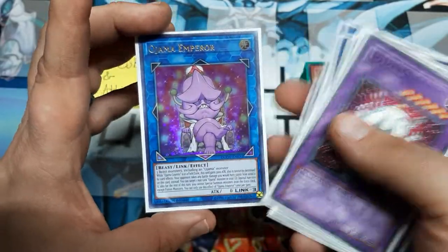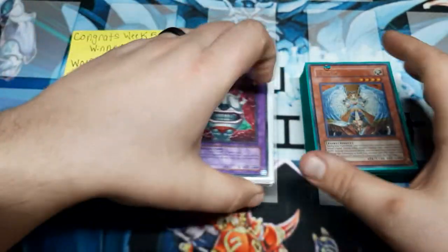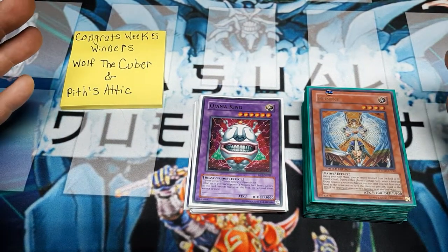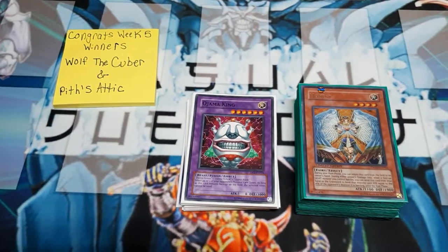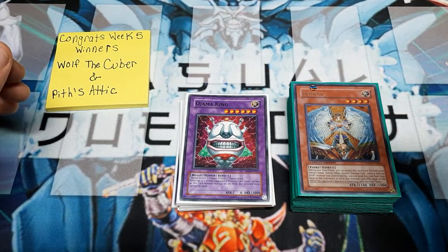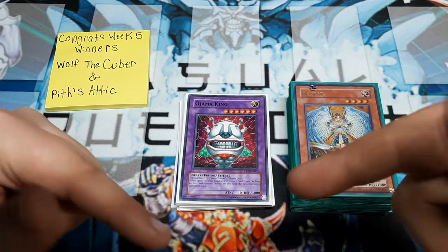And it wouldn't be Ojamas if we didn't also throw in Emperor as their Link. If you guys were here just for a deck list, thank you guys for watching. I really appreciate that. If this helps you and this is fun content for you, please consider hitting the subscribe button. Definitely go tell your friends. For everybody else, let's go back through this and talk some of the strategy points and why we do what we do.